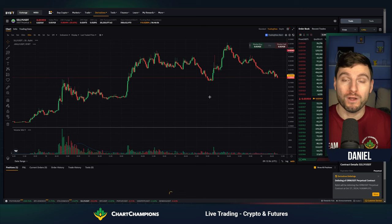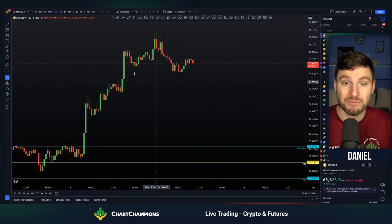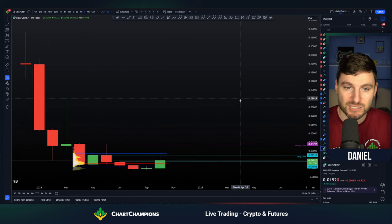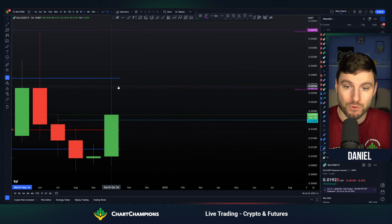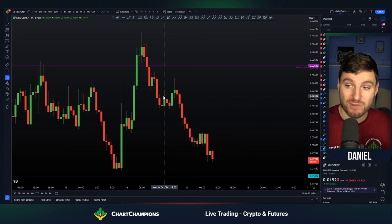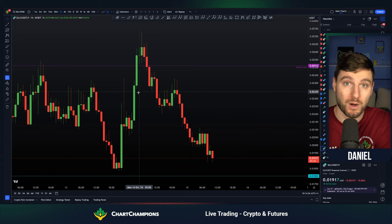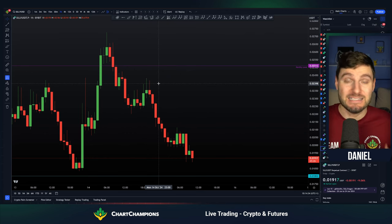I want to talk you through this trade and what we're looking for next. The reason behind it was actually very simple — we had a nice monthly level of resistance. This level here was our monthly value area high, and from that I made my decision to look for a short trade. I had the limit orders preset, ready and waiting. I knew the invalidation would be getting above the value area high. I actually got filled while asleep, because the move up was at 4am, and by the time I woke up I was already in profit.